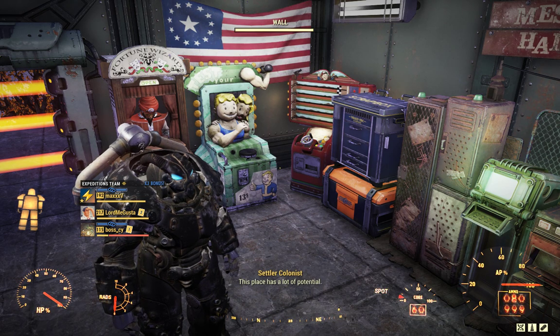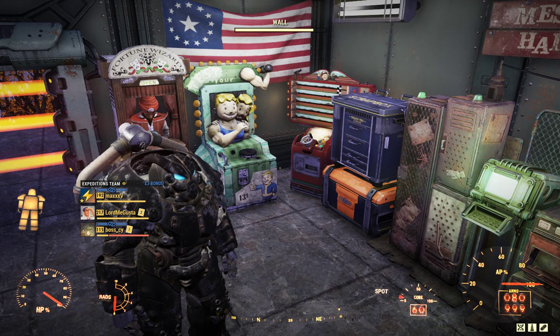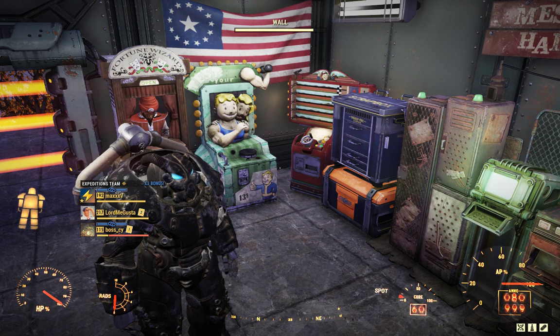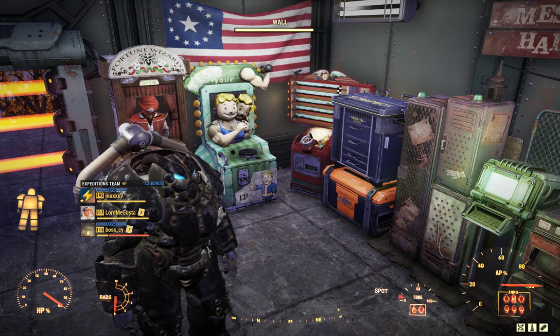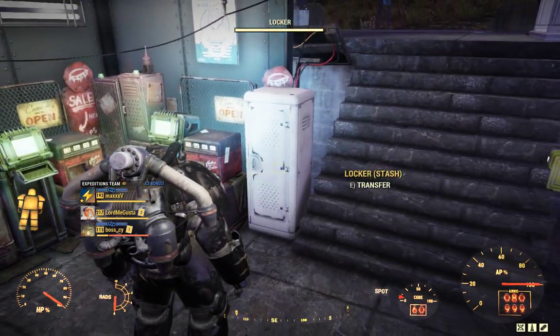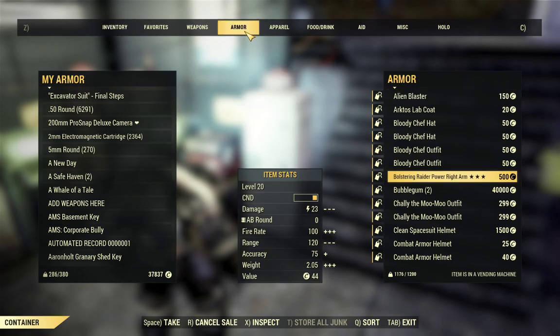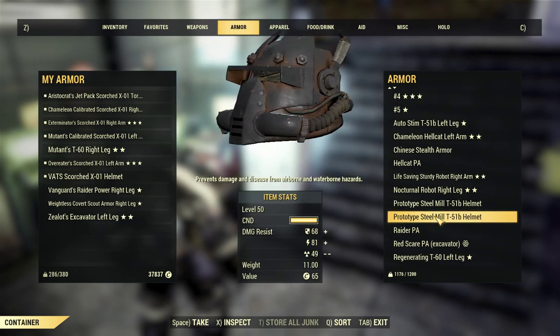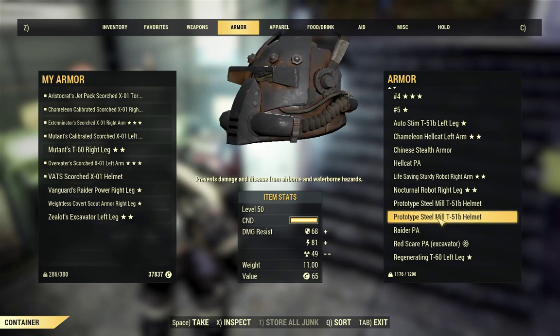I got all the paints like the Nuka Color paints and Quantum paints. I was trying to collect as much as I could — I got the Hellcat Mercenary power armor and stuff like that. But I wasn't able to get the helmet. Now if we look over here, I have two of them. How did I obtain them?